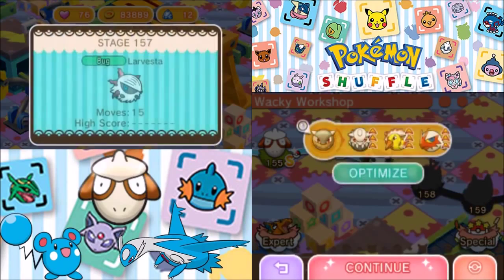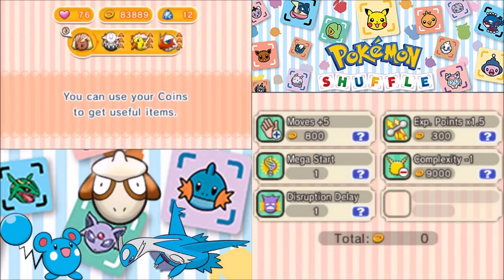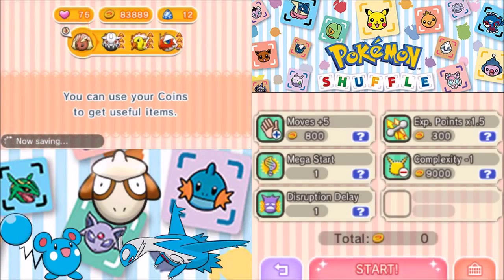Let's move on again. Let's try this one more time. Too bad there's no Mega Evolutions that are good against Bug. Lopunny, your turn. Let's do this. 15 moves — here we go.